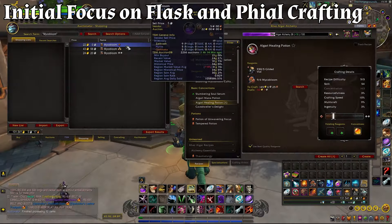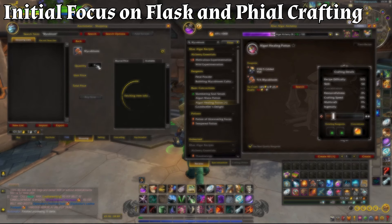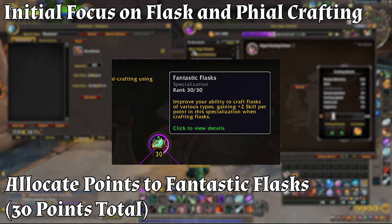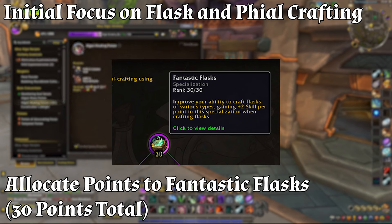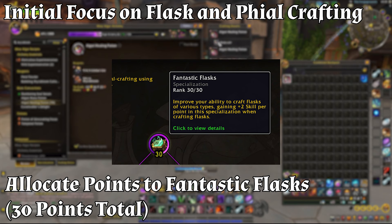Step 1: initial focus on flask and file crafting. Starting with 0 knowledge points, our primary focus is to enhance the crafting of flasks and files, which will increase both the quality and quantity of crafted items. This requires a specialization in Fantastic Flasks — allocate 30 points (ranks 1 to 30). This specialization grants plus 2 skill per allocated knowledge point, so by fully investing 30 points you gain a total of 60 skill, significantly increasing the quality of your crafted flasks.